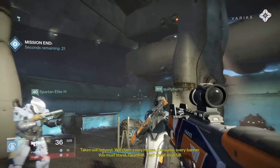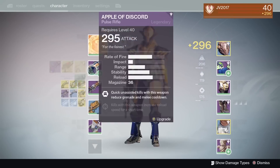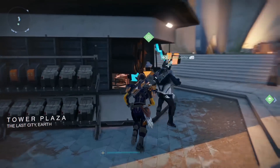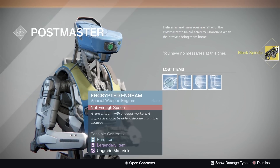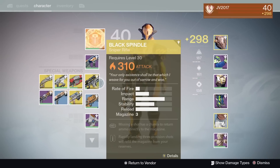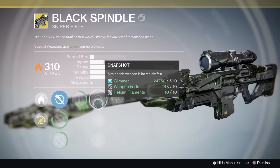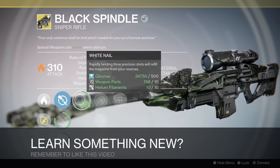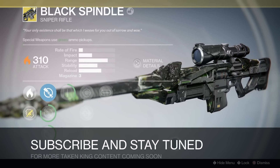I was extremely worried because my Black Spindle didn't drop for me — it dropped for some of my teammates but not me, because I had my special weapon category full, which scared the living Jesus out of me. I ended up going back to the Tower and it was waiting for me there — I was so excited. So if yours is full like mine, it'll still be there, do not worry. The weapon goes in your special weapon category and has the same perks as the Black Hammer except it's exotic — White Nail, which is great for bosses, Mulligan, and it's a solar weapon. I hope you guys learned something new. Remember to hit that like button and subscribe for continued Taken King content. Peace!